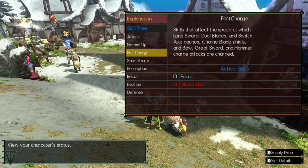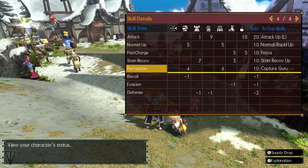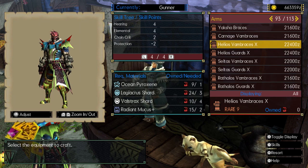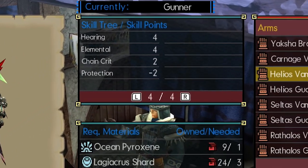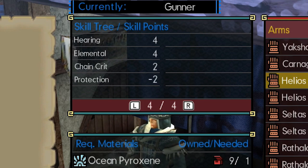Secondly, you need to know that there are negative skills as well. It's pretty easy to avoid these if you're using a mixed set, but just beware that anything with negative 10 points will trigger a detrimental effect. Let's take a look at the components to a single piece of armor. Each armor piece has a number of points that contribute to a skill, whether they are positive or negative points. These are what you're trying to get to 10 or higher points, and keep away from negative 10 or lower points.